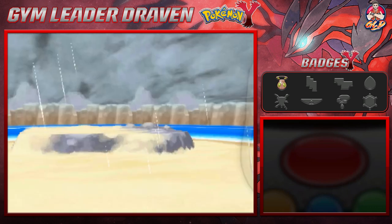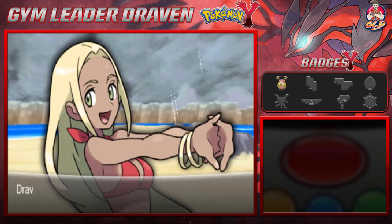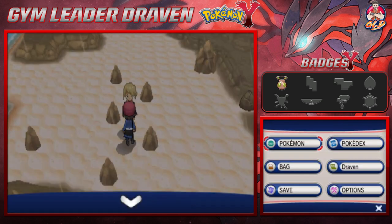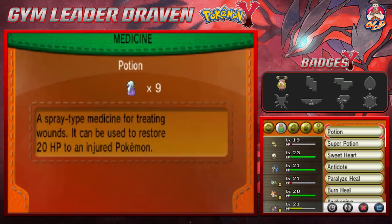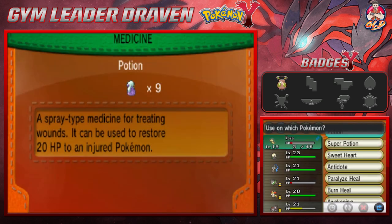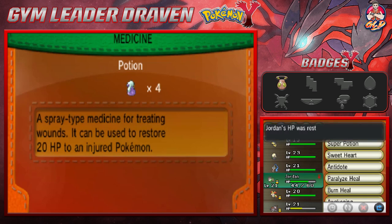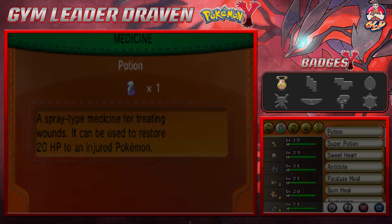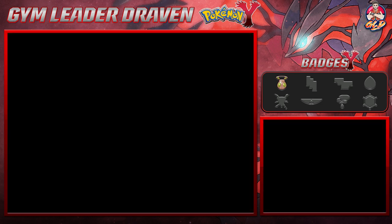That battle was annoying, and that says something about my Pokémon right now. Let's go ahead and use these Potions — Nova gets a Potion, and let's not forget Crunch user here. I'm using the regular Potions now just because eventually we're going to need bigger, better Potions.